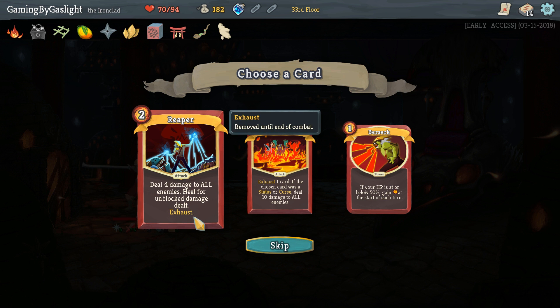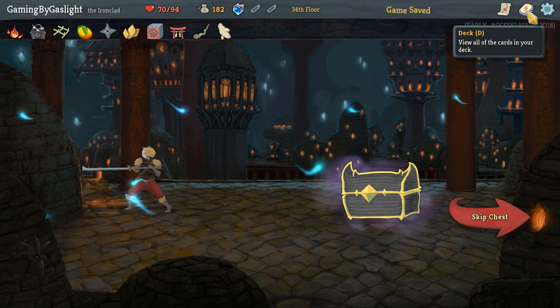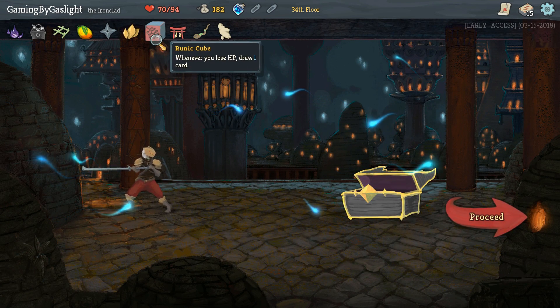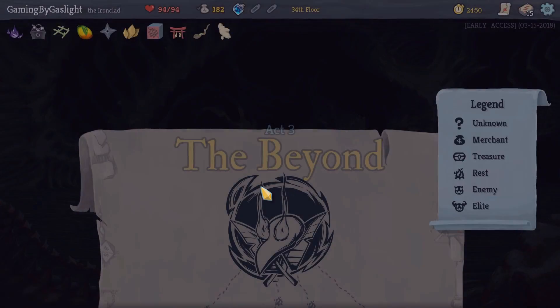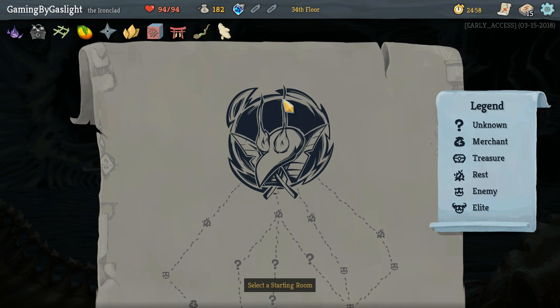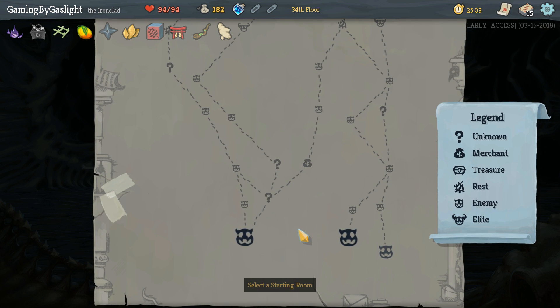Let's see — deal four damage to all enemies, heal for unblocked damage. I'm gonna take this because I've got like a really thin deck here, very lean, very thin. And it actually seems pretty good. My only regret is that I took the Runic Cube instead of the Velvet Choker, because in general I play less than six cards per turn anyway. And it's the Bloody Awakened One again — can I get one of the other bosses and actually beat them? Apparently not.